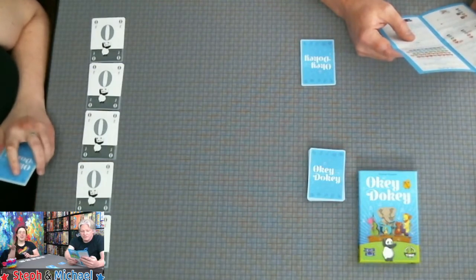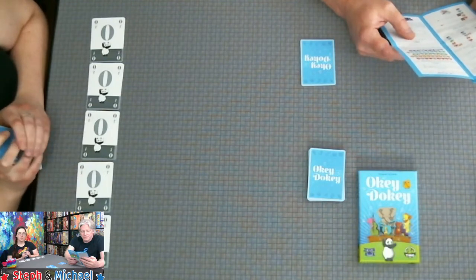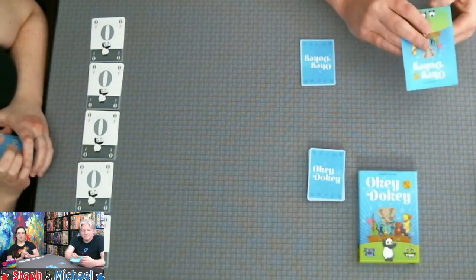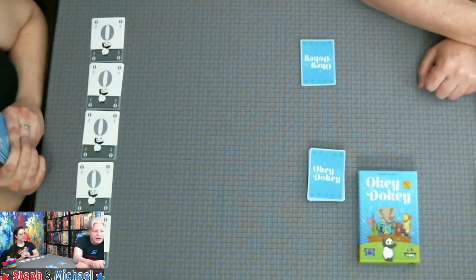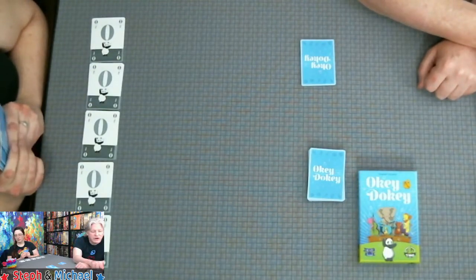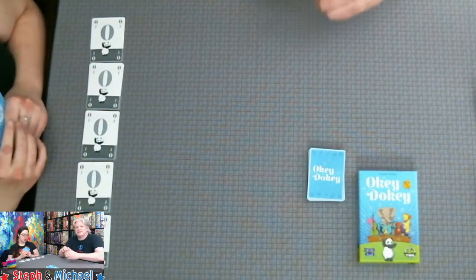You can predict right now if we're going to win or lose, and you'll use channel points to do so. The predict is now open. Games of Fire's daughter Nikaela puts everything in rainbow order, and Steph does it too.